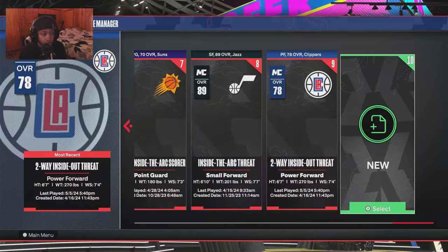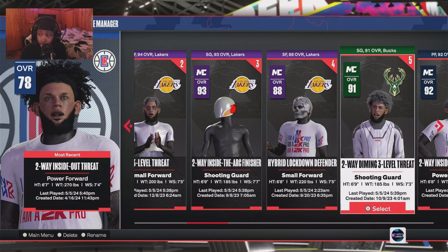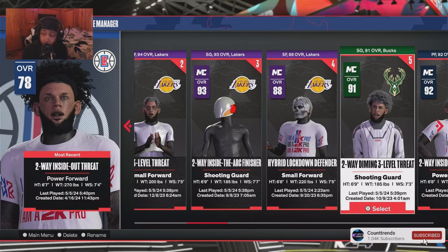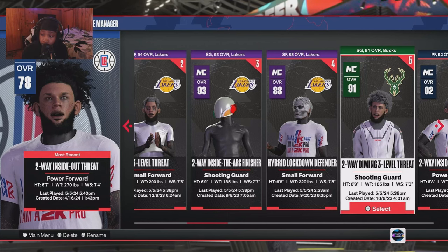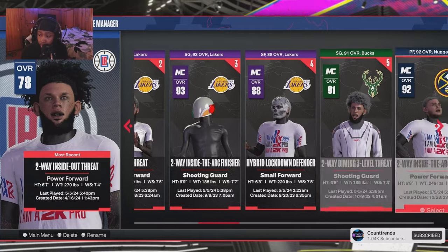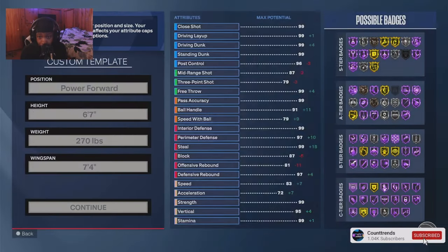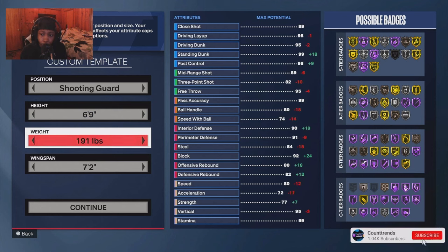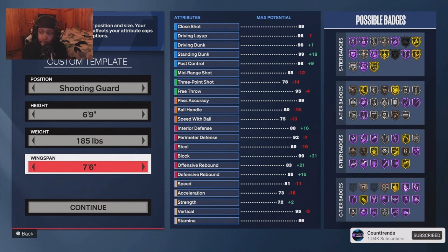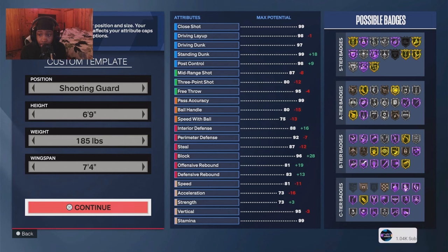Next we're going to the two-way diamond three-level threat. A lot of people were asking me about this build — I made a video yesterday on it, and I also stream on Twitch at Count Trends. I made this build right after my main 6'9 build. I remade it but made it a little more guard-oriented. I felt the 6'9 wasn't really guard material — it was more ISO. I'm going to give y'all the exact build name and everything.